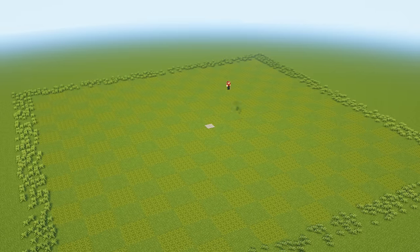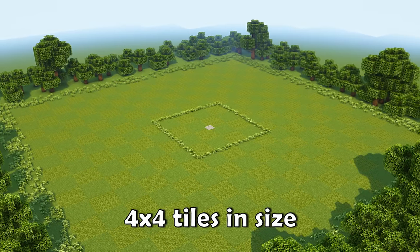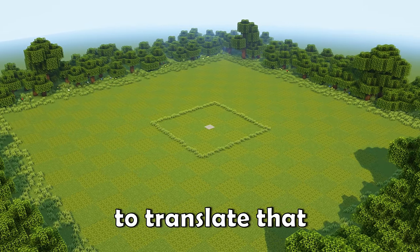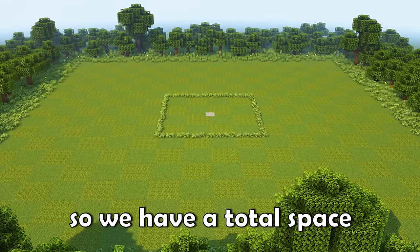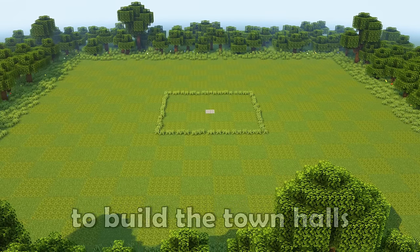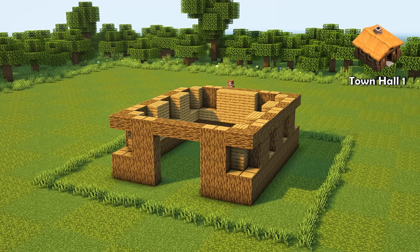I started the project by building a small Clash of Clans scenery inspired by the classic map from the start of the game. The map from Clash of Clans consists of many tiles — the town halls are all 4x4 tiles in size. To translate that into Minecraft, I made a tile 5x5 blocks in size, so we have a total space of 20 by 20 blocks to build the town halls.